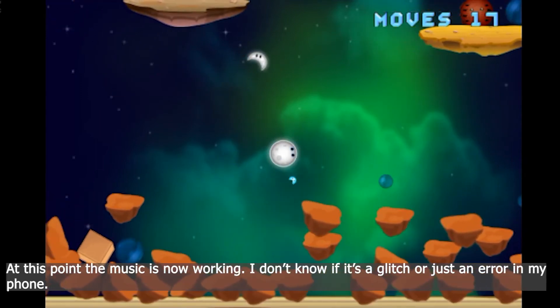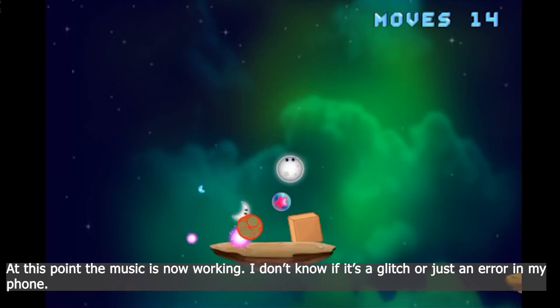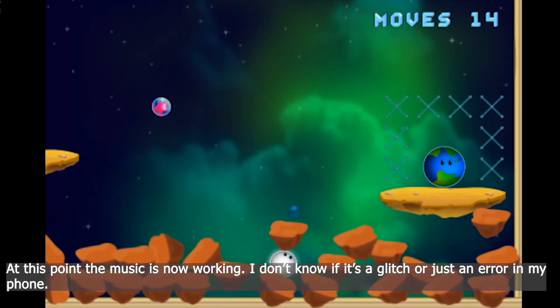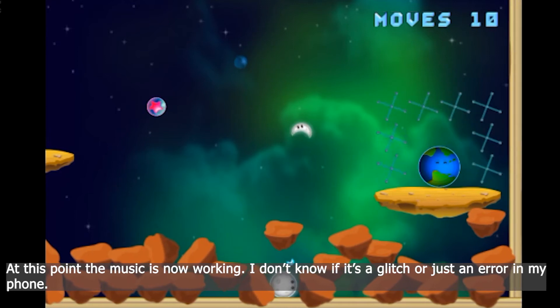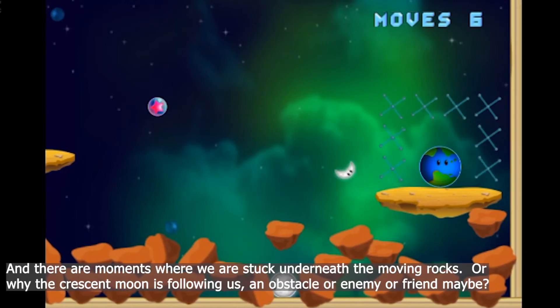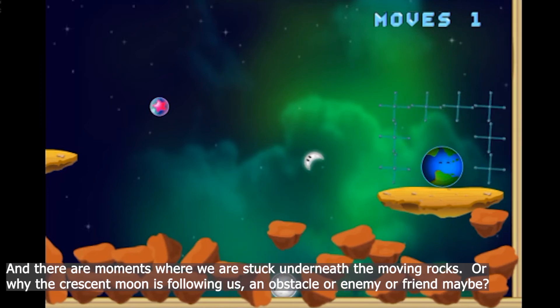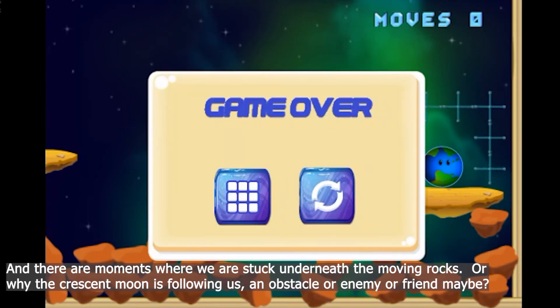I think this thing might be a bomb. I don't know what that other moon is or why it's following me. Now I'm stuck, and I ran out of moves. So yeah, there are a lot of objects and elements within the game but it doesn't explain what they are.